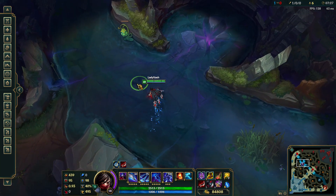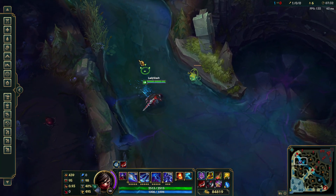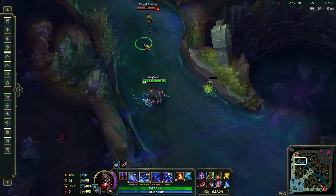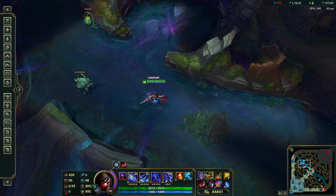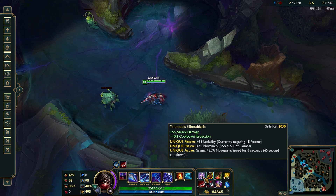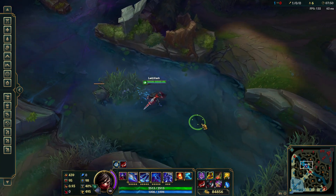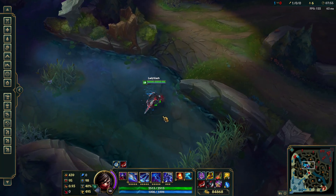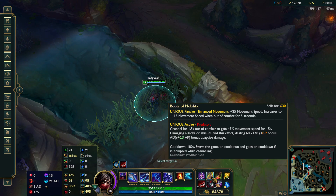All right, so one of the tests we're gonna do — let me put a training dummy here. We'll do it in the river. I've got Ghost increasing my movement speed, plus the Ginsu blade, and his ultimate should be some stupid fast movement. I'm gonna try to hold C down while we do this, and I'm also gonna be in combat. So let's charge this up, we'll do all these at once here.